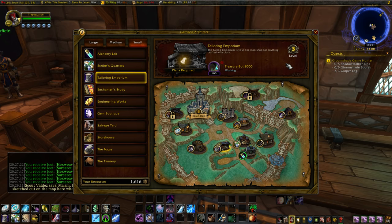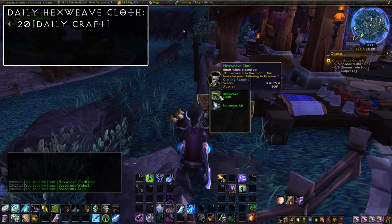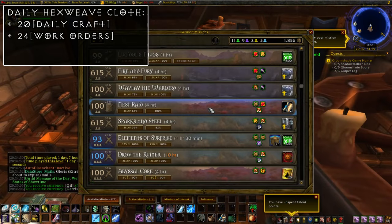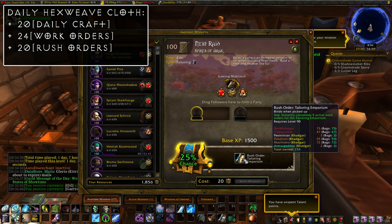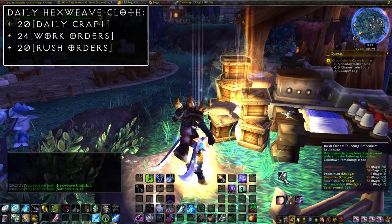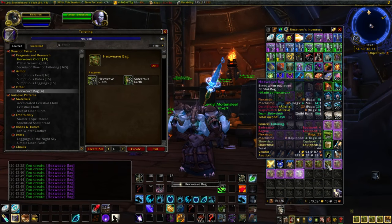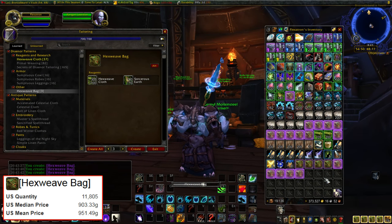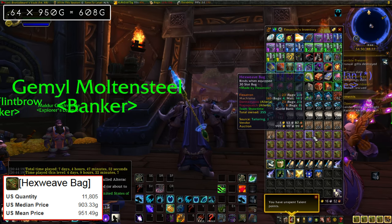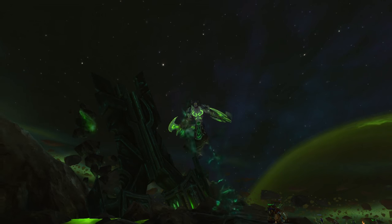To give you an idea of just how much gold this building can produce, let's do a little math. Your daily craft awards you with 20 Hexweave Cloth, as long as you have level 700 Tailoring and a follower assigned to the building. Each work order takes four hours to complete and each one gives you four cloth, so that's another 24 daily. As long as you have the building at level 3, you'll also be getting rush orders from your garrison missions — these instantly complete five work orders. On average you'll be getting around seven a week, so that's one daily, which results in another 20. So that's 64 cloth on a daily basis. Currently these bags are selling for around 950 gold across all US servers, so that's around 600 gold daily — I got this number from The Undermine Journal, which tracks auction house data across every server.